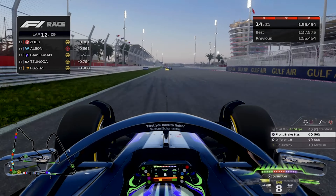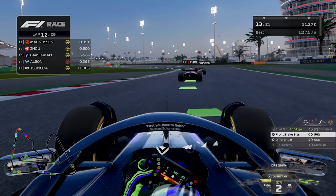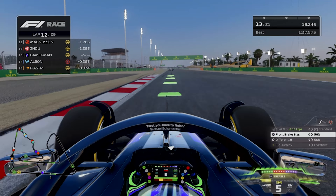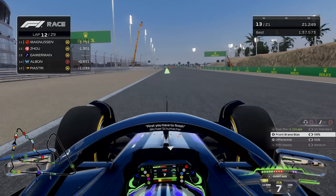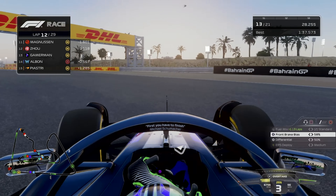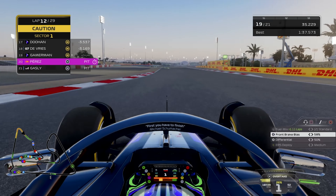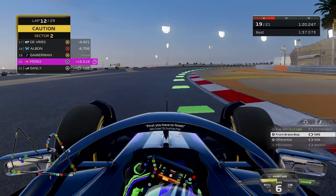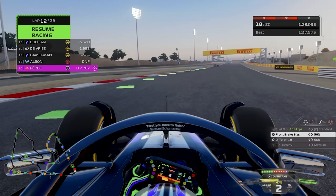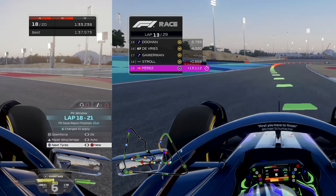Trying to chase down Alex Albon and Guan Yu Zhou into turn 1 — we do send it, we have a little bit of contact but it was wheel to wheel, so no front wing damage. Up into P13 for us, with a little bit of oversteer on the exit of turn 1 entering turn 2. We are just going to try and turn some fast laps to stay in front of Albon, Piastri, and all of them. And we spun it around — so we drop back to P19. Perez and Gasly have both gone to hard, so they're going to try and go through to the end of the race. Alex Albon has pulled over — he is out of the race. It turns out the Mercedes power units also failed, just as easily as the Ferraris. So I think we made a good choice for our power unit.